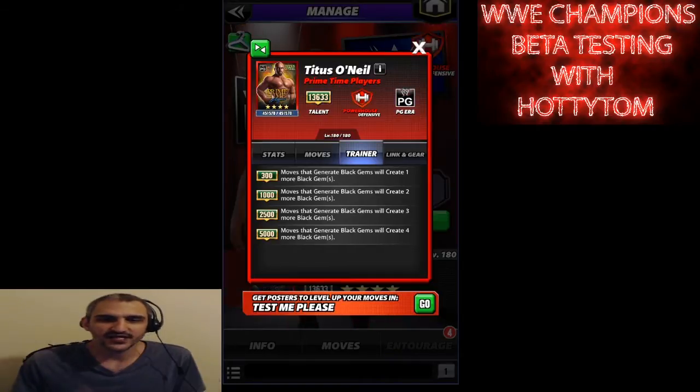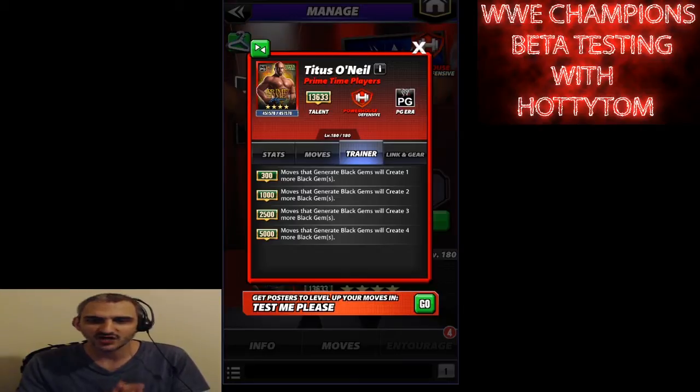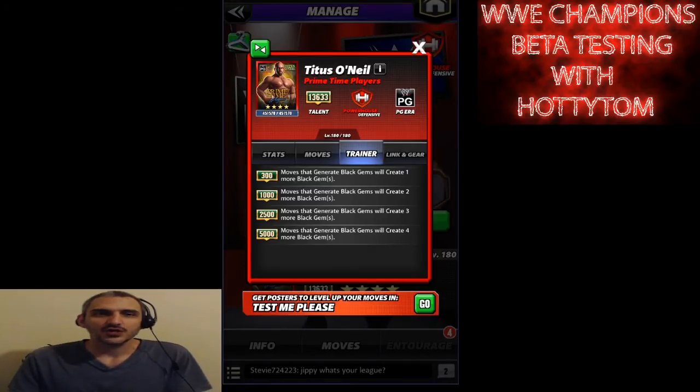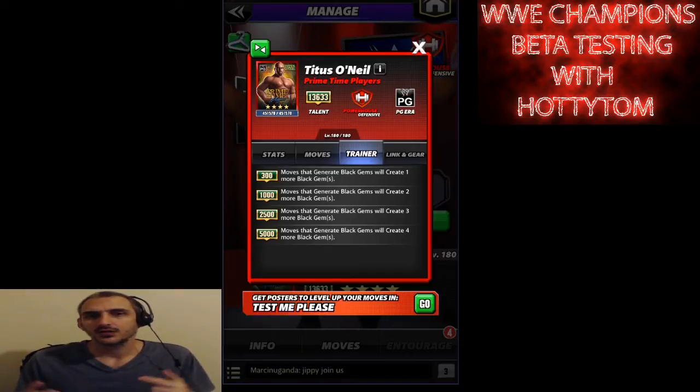The next trainer I want to talk about is Titus O'Neil. His trainer ability — moves that generate black gems will create four more black gems. At 9k, the trainer ability should be a chance on hit, by 20%, to add two more black gems. Thanks for watching, please leave a like, comment down below, subscribe, and I'll see you guys next time.